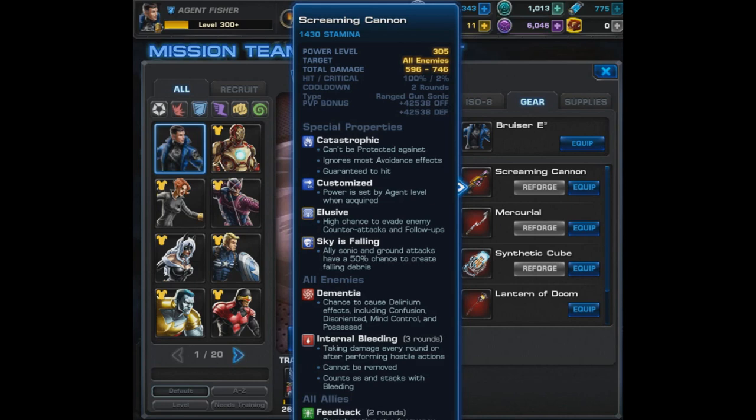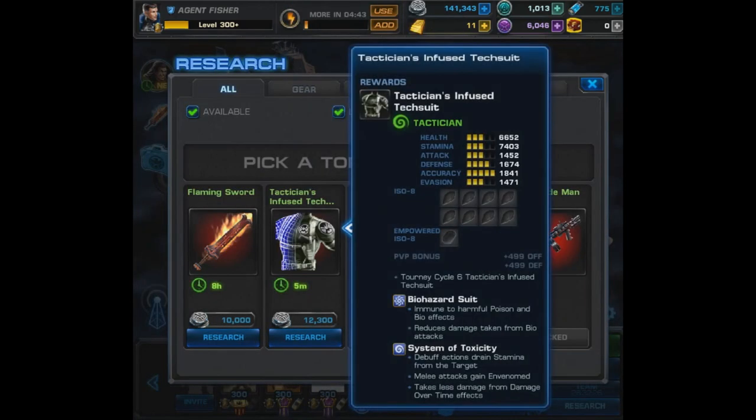Moving on to the Vibranium Leak reward, it's the blueprint for the Tactician's Infused Tech Suit. This suit provides Biohazard Support — immune to harmful poison and bio effects — reduces damage taken from bio attacks, and grants the System of Toxicity debuff, so actions drain stamina from the target. Melee attacks will gain Envenomed, and you'll take less damage from damage-over-time effects. All in all, those are some pretty interesting passives and built-in abilities.